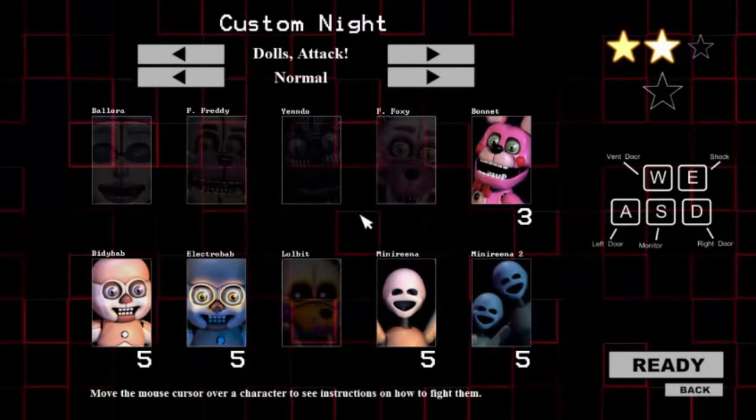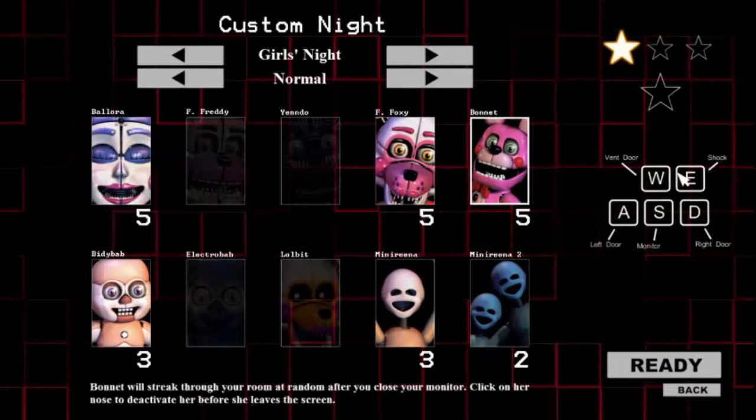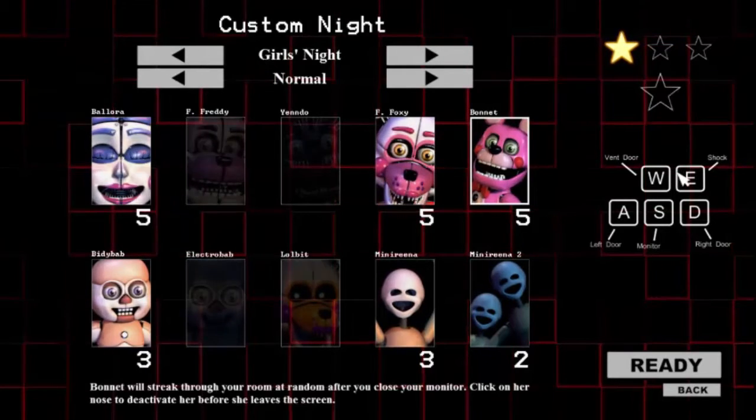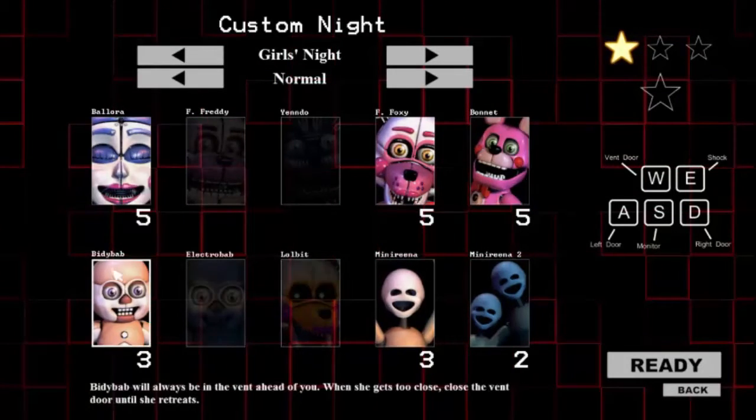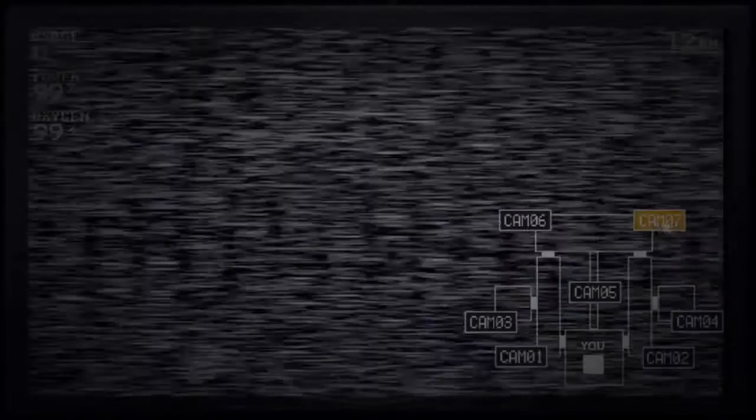So, that is Doll's Attack. Let's continue more. Girl Snipe. Ballerina. Foxy. This is getting harder and harder. I got this. Ballora. And Bidibab. I really need to close those doors wherever they are. And then Foxy. All I need to look at now is Foxy, to prevent her from spawning.